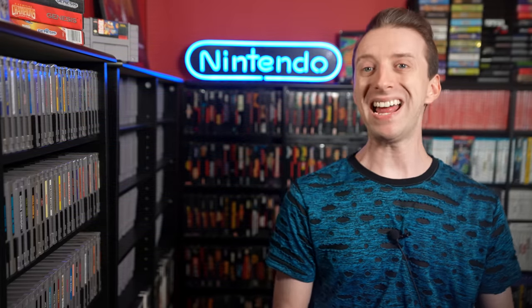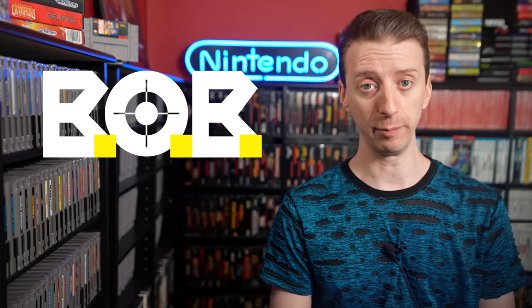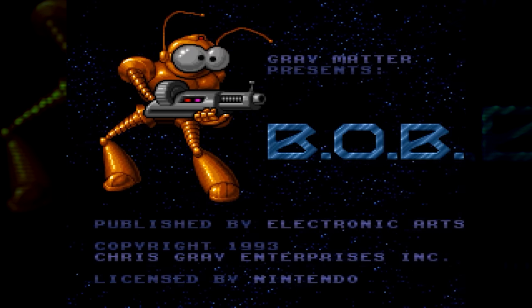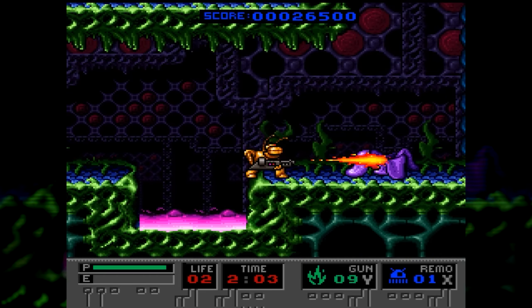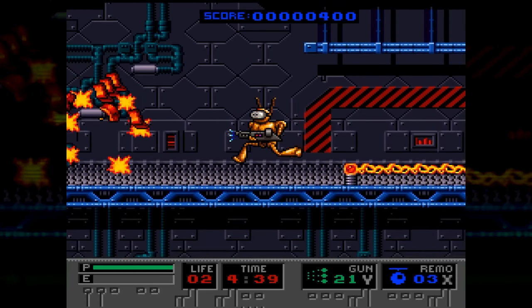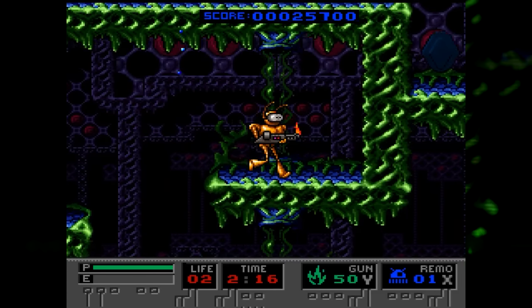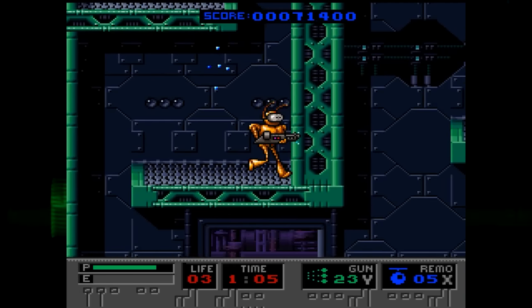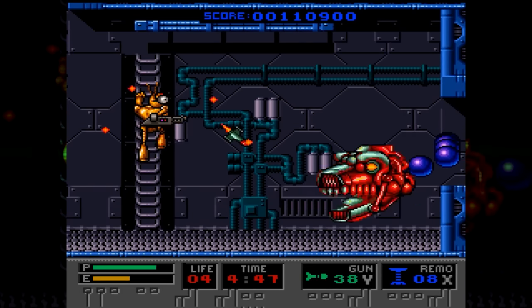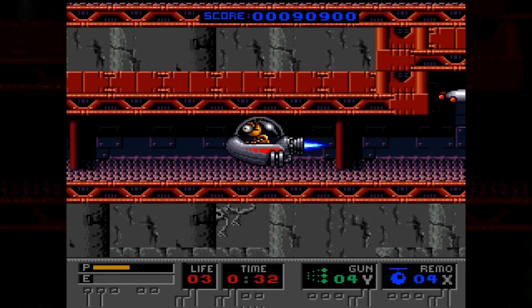Sometimes bad games can lead to okay-ish games. Released in June 1993 was Bob, for both the Super Nintendo and Sega Genesis. Bob is a side-scrolling action game. Run, jump, and shoot everything in your way as you make your way through every level. Your weapons have limited ammunition, so replenish them with ammo pickups and find different gadgets to help you traverse the stages like umbrellas and trampolines, fight bosses at the end of levels, and every now and then do a vehicle-based racing section.